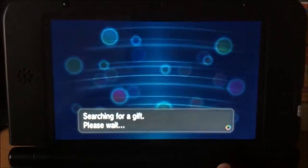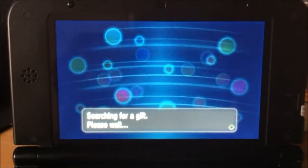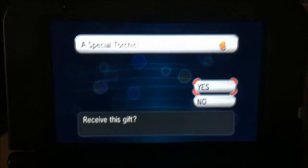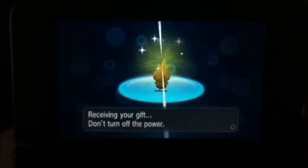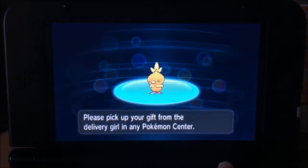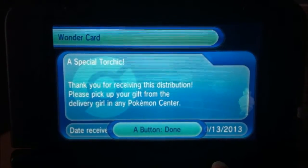Just hit yes, let it search. Sorry about the light in the background, it's kind of morning over here. Now since it's searched, you receive your gift and then you got the Torchic — I wasn't really able to pronounce it right when I was younger and I still can't now. There you go, you got your card.